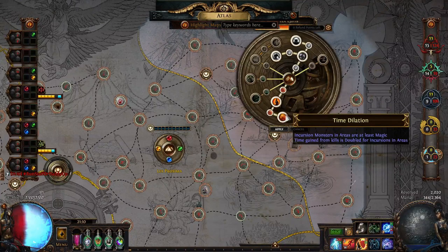You want Time Dilation. This is a really important node: Incursion monsters in area are at least magic. This is going to give you a lot of splinters. Also, time gained from kills is doubled for Incursion in areas. That's also really important — we will talk about that in a bit.